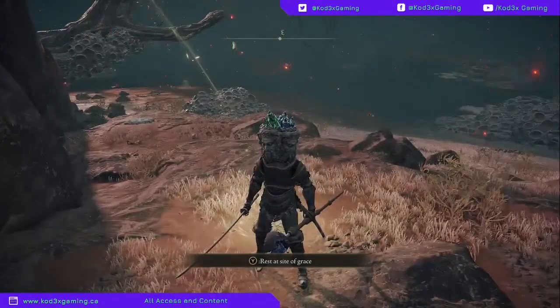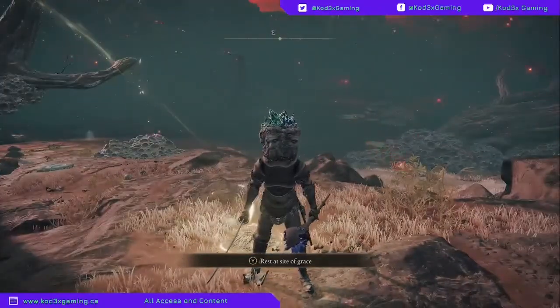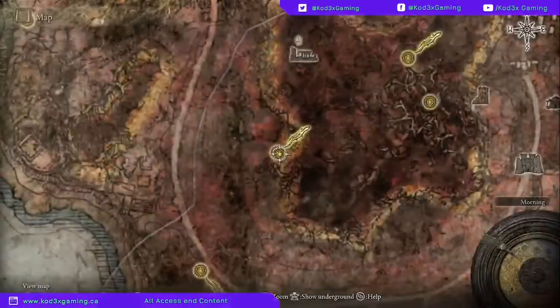What's up guys, it's Codex and today we are back in Elden Ring taking a look at how to get some of the most OP combinations for early game spellcasters - that is the meteorite staff and the rock sling spell.